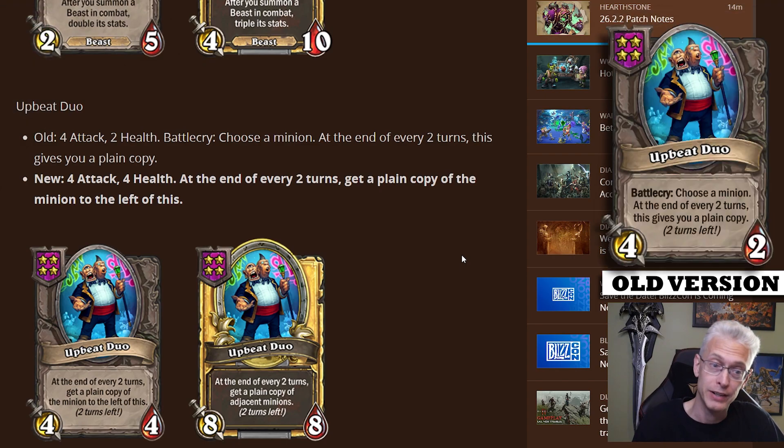Puppy Duo got hit with a nerf bat pretty hard. There are still definitely ways you can make the cards you want with it, but it is definitely not the same. It goes from a battle cry where you choose a minion and at the end of every turn get a plain copy of it, to at the end of every two turns get a plain copy of the minion to the left of this. It can still do the job, but it's just not going to have that battle cry synergy giving you extra charges — especially if you have a Brand. This definitely changes it a lot.